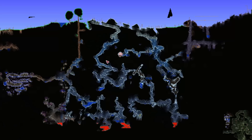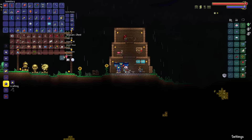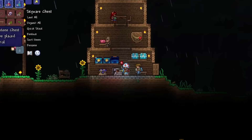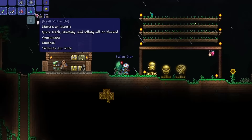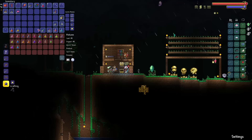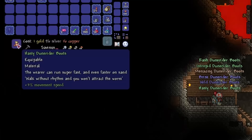Unfortunately, a pyramid doesn't appear to be generated in my world, meaning the Sandstorm in a Bottle is out of the question, and I wasn't able to find a Blizzard in a Bottle either. The mobility I have now is terrible, and I have no idea how I'm going to take on hard mode like this. But with a Featherfall Potion and a well-structured arena, I don't think it's impossible. I know I at least have enough to kill the Wall of Flesh, so let's just see how far I can take it from there.